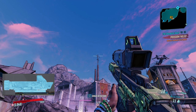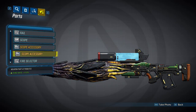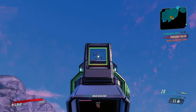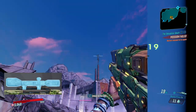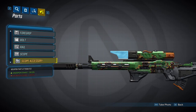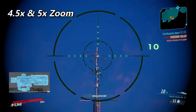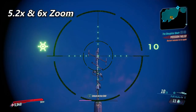The first scope has 2.2x zoom for the primary firing mode and 5x zoom for the secondary firing mode. The first accessory provides a 5% fire rate increase, and the second enhances your zoom, bringing it to 2.4x and 6x. This scope has the most drastic change between its two firing modes. The second scope gives you 3.8x and 4x zoom; its first accessory increases critical hit damage by 10%, and the second decreases weapon sway by 30%. The third scope provides 4.5x and 5x zoom; its first accessory gives a 20% accuracy bonus and the second sets your zoom to 5.2x and 6x.